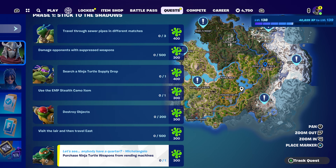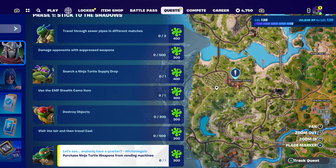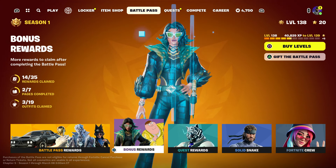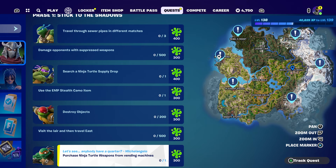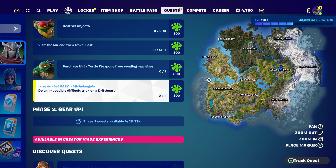Purchase a Ninja Turtle weapon from a vendor machine. I have like 5,000 gold bars I haven't even used, so that'll be easy. Let me show you where all the vendor machines are - these are the Teenage Mutant Ninja Turtle vendor machines. You can basically purchase from them - it's pretty simple and not that hard at all.